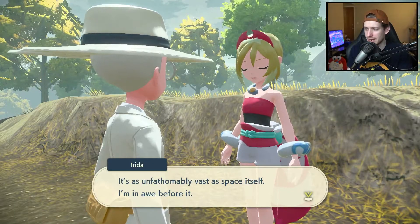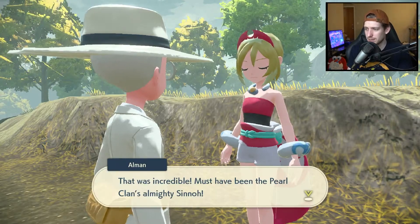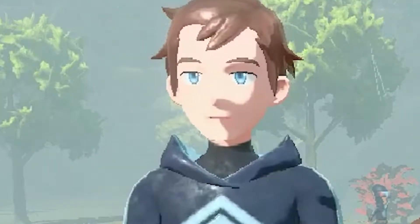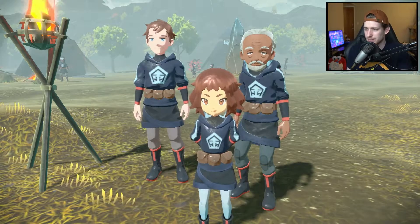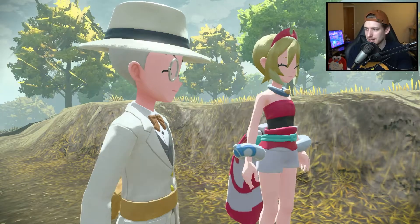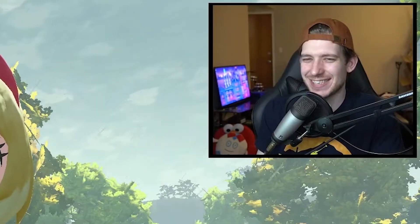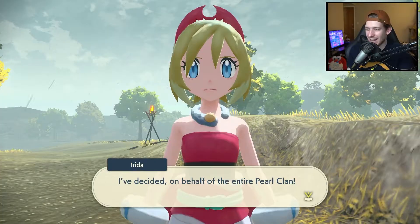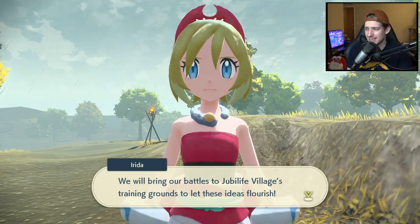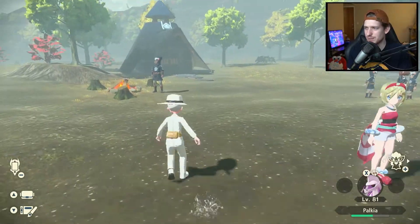"The sheer power of Mighty Palkia — it's as unfathomably vast as space itself. I'm in awe before it. That was incredible. Must have been the Pearl Clan's Almighty Sinnoh." Who's that? Looks like the Pearl Clan's leader can really hold their own in battle too. "The people of the Diamond Clan praised our Almighty Sinnoh — they praised Mighty Palkia. I want to take the spirit of respecting and cherishing one another and spread it throughout vast Hisui, and I'll do it through battling." That sounds counterintuitive, but okay.